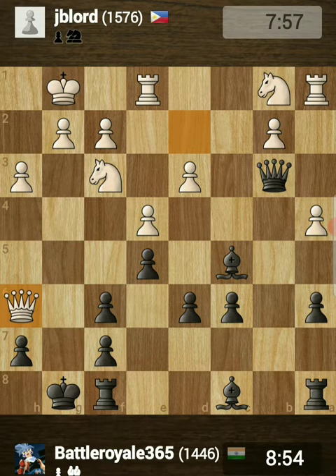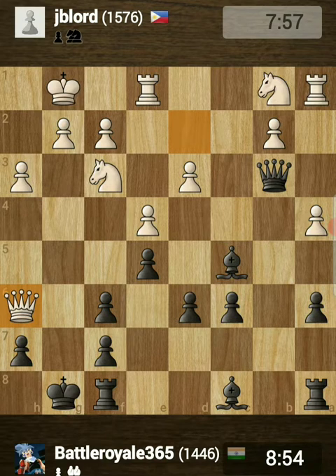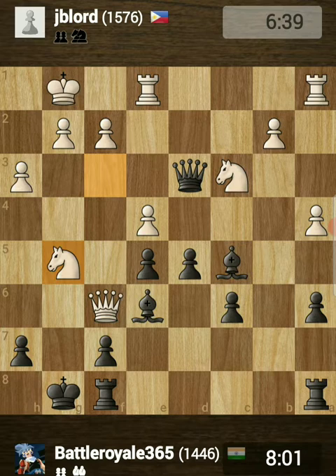He played queen to h6, preparing to play queen takes on f5, followed by knight to g5. I continued development with bishop to e6 and he played queen takes on f6 as expected. I also played queen takes on d3 - I thought let's grab a couple of pawns myself. He played knight to c3, simply developing another piece, and now I played d5. He played knight to g5 as expected - I was already expecting this - and after d takes on e4.